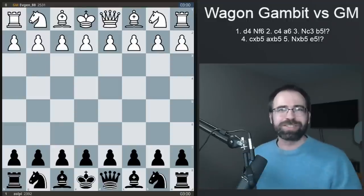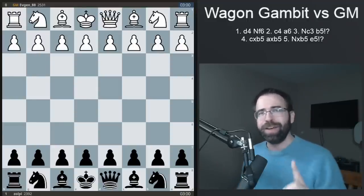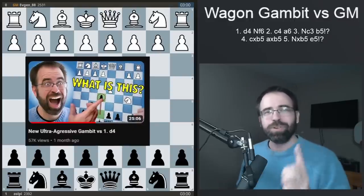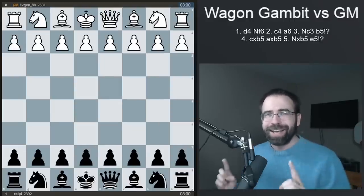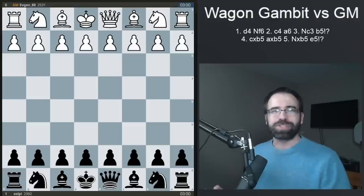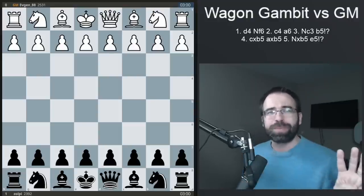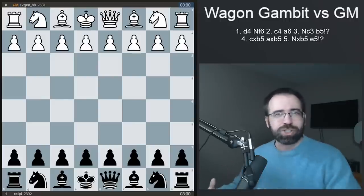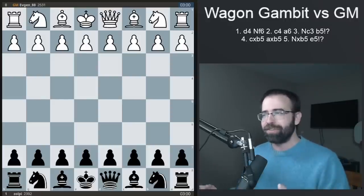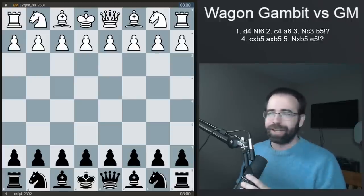Hey everybody, how's it going? I hope everybody is doing well. I actually have something very exciting to share today, because about one month ago, I made a video on this new ultra-aggressive weapon that you can use against 1.D4, and today I got to use the Wagon Gambit for the first time against an actual Grandmaster, and I was playing on Lichess. This was a three-minute Blitz game, and I'm going to be deep diving into this — it's kind of going to be an extension of the original video. We're going to be deep diving into one of the main lines and one of the most critical lines that you need to know if you want to play the Wagon Gambit.